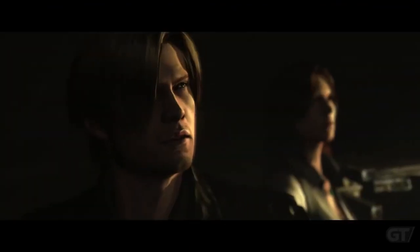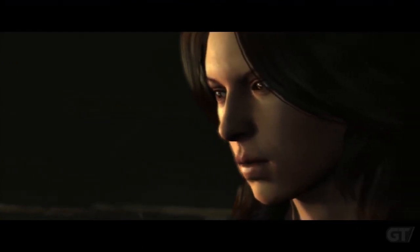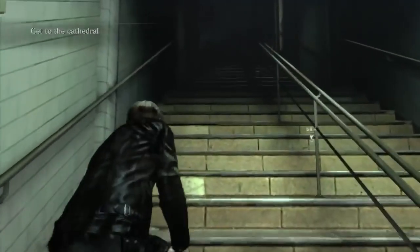First appearing in Resident Evil 2, former police officer Leon S. Kennedy is no stranger to evil. A bioterrorism attack on the American community of Tall Oaks begins a new threat of terror, as Leon and Secret Service agent Helena Harper survive an encounter with the zombified president and make their way through a series of environments to get closer to the truth behind the deadly new outbreak.